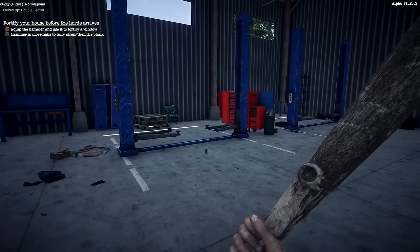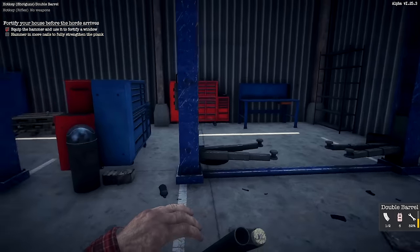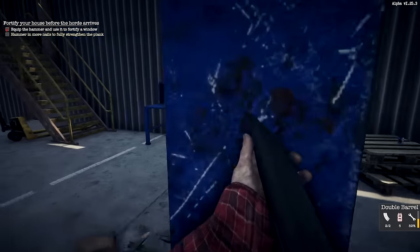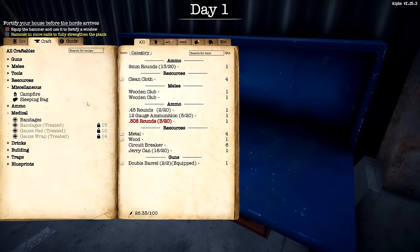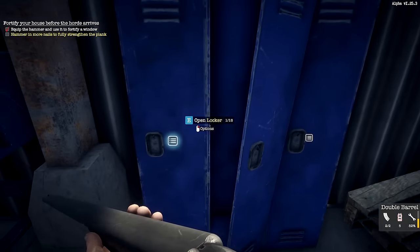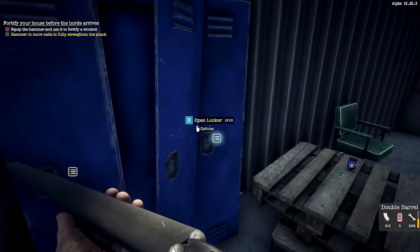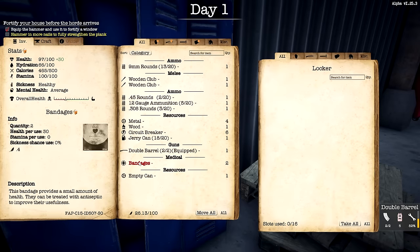There's a shotgun — I do have ammo for it. It's at 52% — not horrible. There's a crafting bench here; I think it's just faster if we craft max. Let's make a few of those. I'm actually digging this game's loot. I could cook with that. I don't have anything to get water — I have a jerry can but nothing for water. Oh, I got gold medals — I wonder if I can make a canteen with this metal.